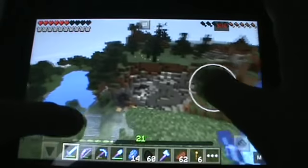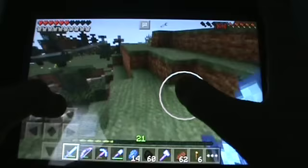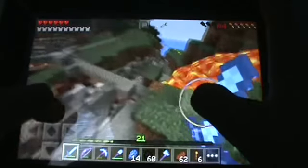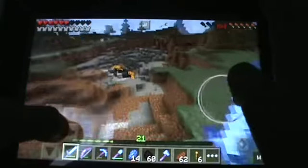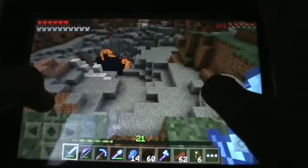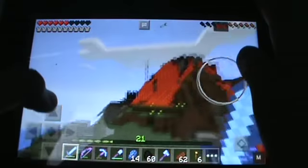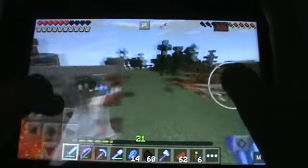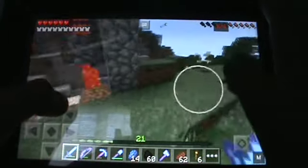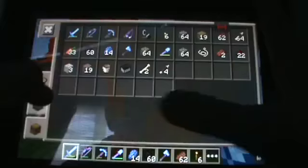I tried to make this kind of look like a natural disaster world. There's this hole in the ground — like an earthquake. I built a way across. And then this is the meteor crash down. Again, lots of obsidian, so it took me a while. I also smelt down all that stone. But I got it done eventually.